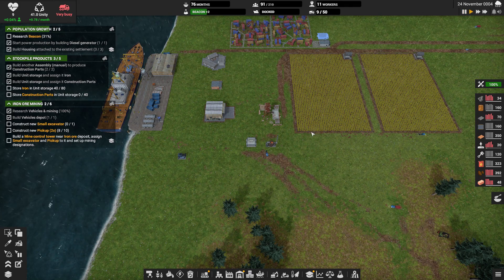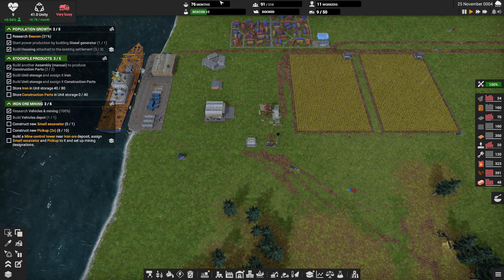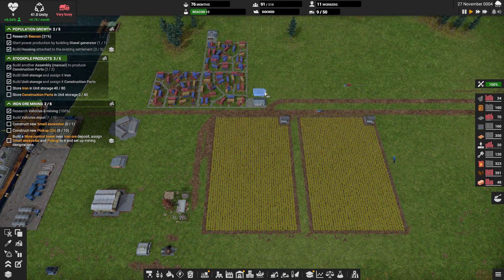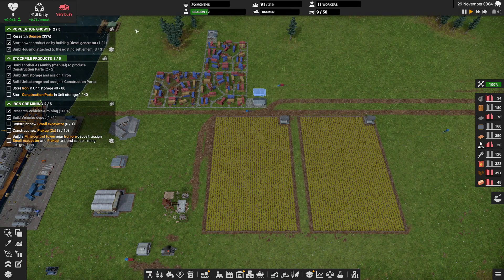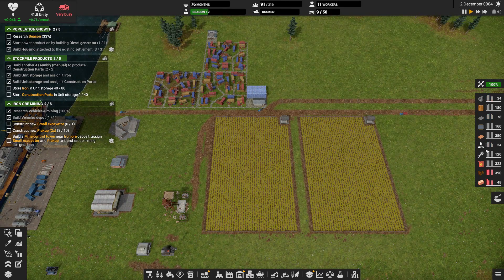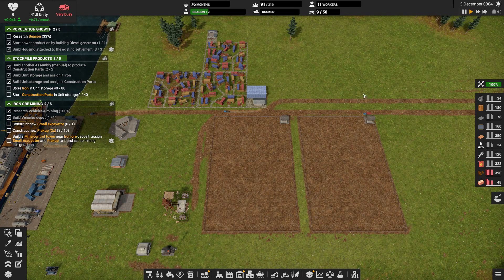Let's throw it back on. One speed — 76 months worth of food. We have a second food storage going in. Trucks are very busy, so we'll probably end up building another truck or two. We really need to get into diesel production soon.